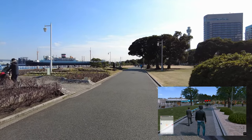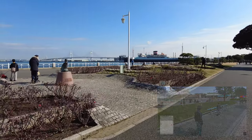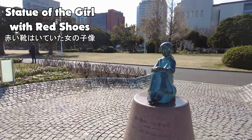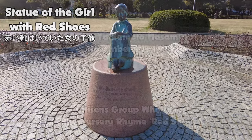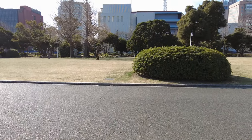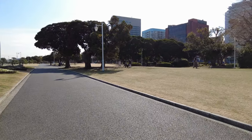The first thing we run into is a statue based on the popular nursery rhyme 'Red Shoes' — which is also really sad when you read it. The red shoes motif is something you'll see quite often throughout Yokohama. The statue is quite the popular photo spot; I was seeing a lot of people take pictures with it or of it.